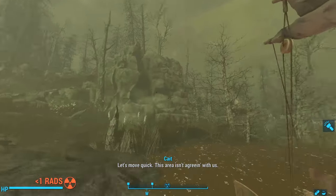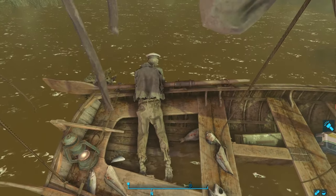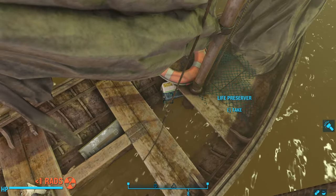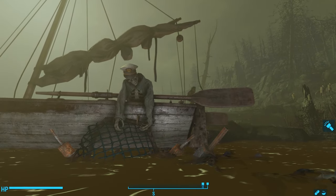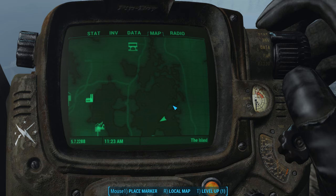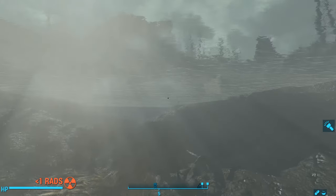Continuing north, the water gets more marshy and shallow. Nearby, we find a sea captain hanging over the side of his little rowboat, with dead fish strewn around him, an ammo box, and a first aid kit inside. Looks like he was hauling in fish when the bombs dropped. Now we're in the middle of the lake near the Nucleus, and we can swim right up to the door that leads to the nuclear submarine dock.